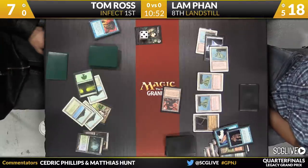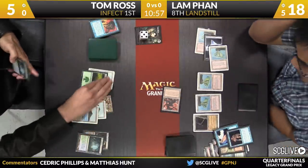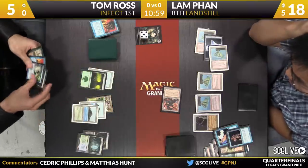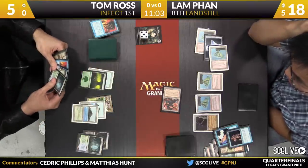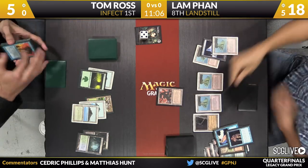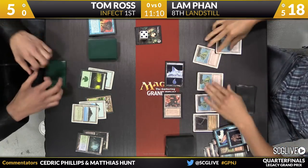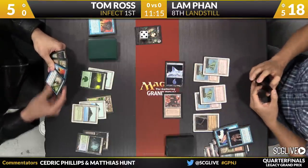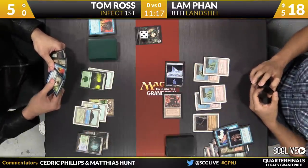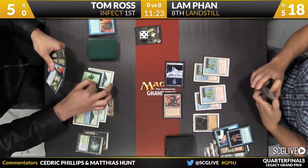I like this deck — it's very clear what Landstill's game plan is. You counter some things, then you draw some cards. Force of Will's going to take care of it. Ends for two, puts you down to five. Fan, time to untap. Ross is going to draw a card — copy of Spell Pierce. Shelf life on that one may have expired. The real thing about the Infect deck is it really doesn't play well after turn six or so.